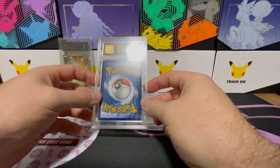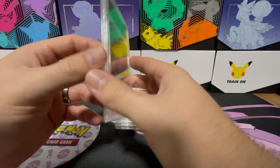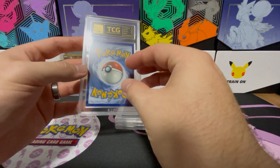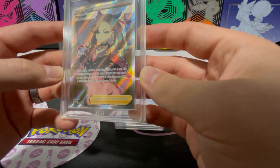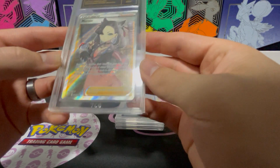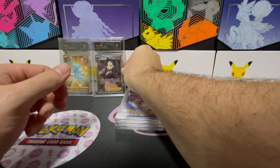Then we've got the Marnie from Sword and Shield — it's an ultra rare. Once again Mint 9. Centering and Edge both got 9s on this one, with 10s for the surface and corners. Having a closer look, yeah a little bit fatter on the left hand side. The edges are just a little bit down here and maybe just a little bit there, which could be what that was for.